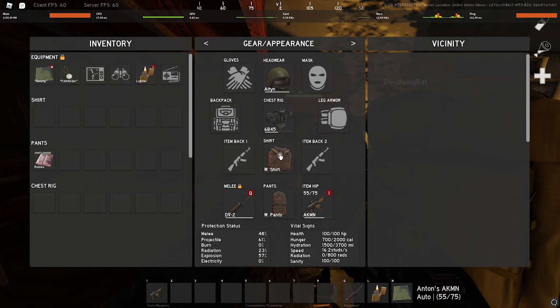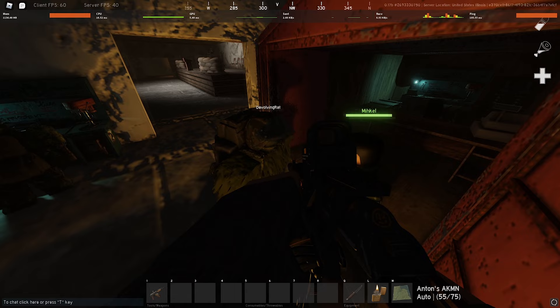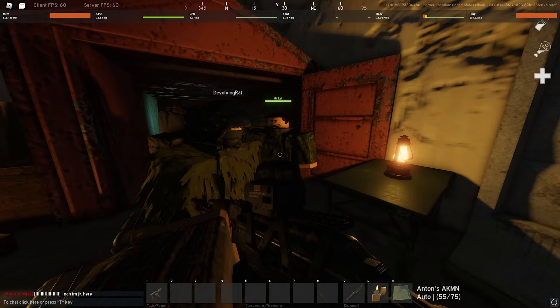First thing I like to do before I go in is make sure I get a full kit. You never want to run out. The best accessible helmet is the ZSH — what this guy has on here — it protects you and helps you to not get one-tapped as easily.